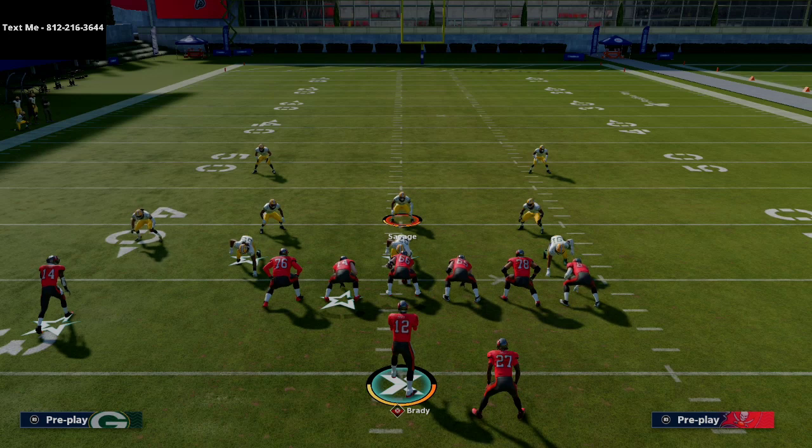This is the best defense in the game. In the eBook we go over how to stop a variety of formations like Strong Close, Gun Bunch, Trips Tight, Slot Offset, and Trips — all very popular in Weekend League that pro players use. If you want to get the best defense in Madden, pick it up — the link is in the description. If you have any questions, you can always text me at 812-216-3644.